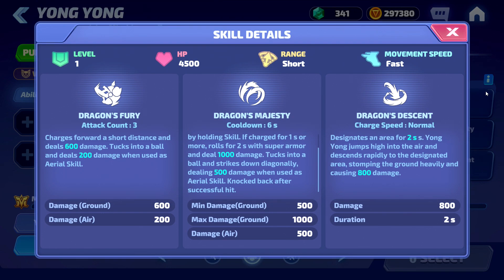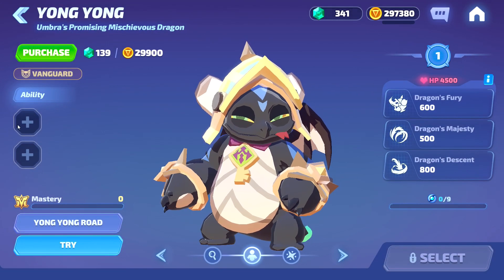Lastly is his ultimate, Dragon's Descent. Charge speed is normal. Young Young designates an area for two seconds, jumps high into the air, and descends rapidly to the designated area, stomping the ground heavily and causing 800 damage.